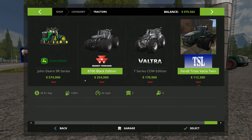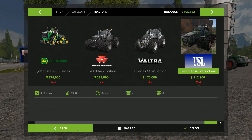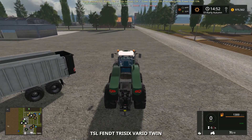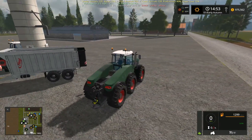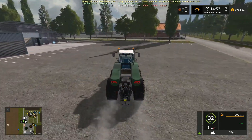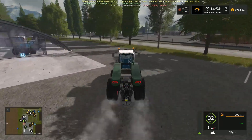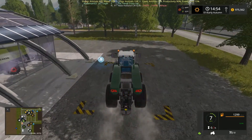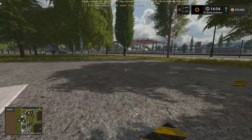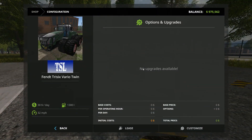It does look a little bit different, but it doesn't look like the picture — that's odd. There are no upgrades but it doesn't look like the picture. I like the picture — it's got all those roll bars and stuff. But it ain't right. When somebody shows you a picture and it doesn't look like that. And this one doesn't have twin wheels either. Something's not right because it said there weren't any upgrades available. How are you supposed to make it look like the one in the picture?